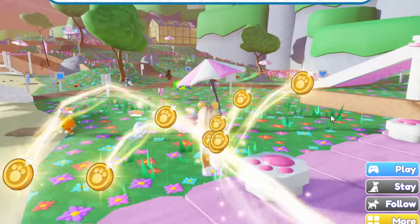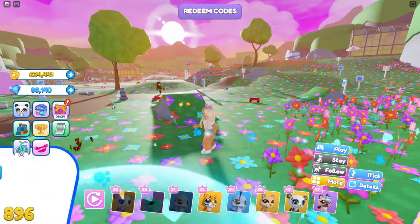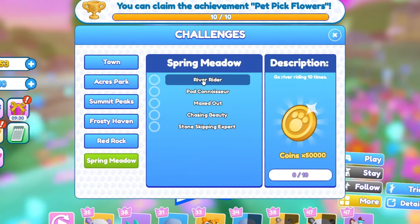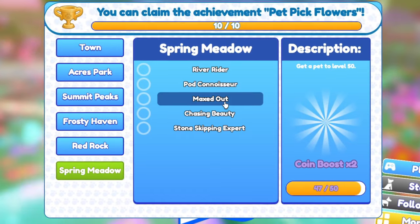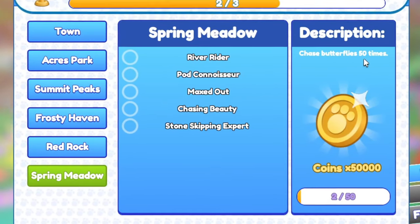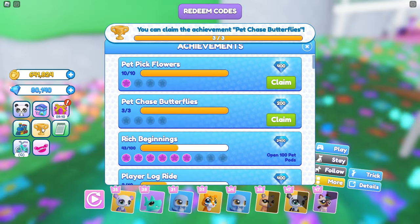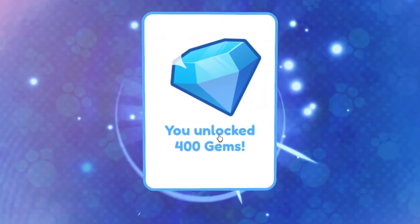Just look at this gorgeous place — it's absolutely stunning. There are little butterflies and so many activities for our pets to do. Let's look at our challenges for the Spring Meadow: go river riding 10 times, open 100 pet pods, get a pet to level 50, chase butterflies 50 times, and skip 100 stones. We're also completing some achievements as well!